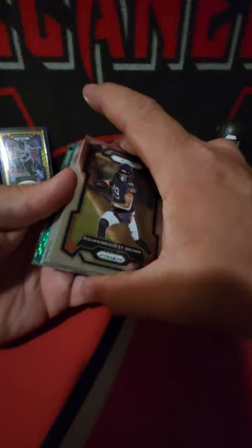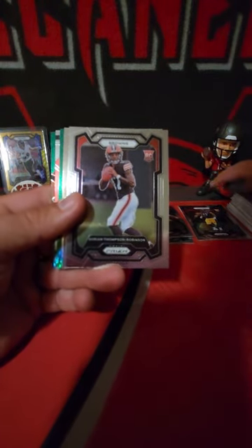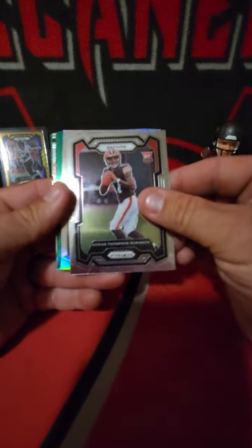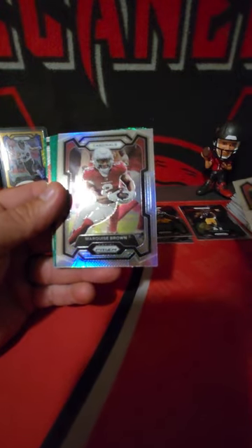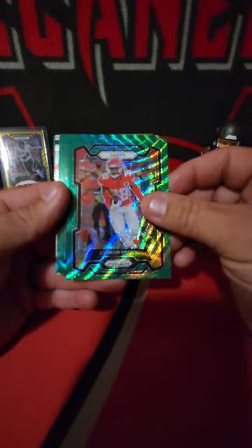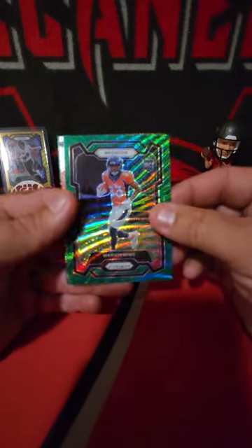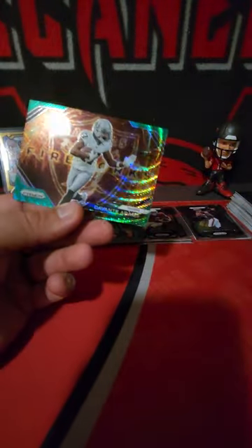I'm not sure what the going rate is on the Anthony Richardson green wave because I did not sell one last time, but I would imagine probably around $100. Just greens - we had a really hard time pulling purple and gold last time, hopefully we don't have that issue again. We got a DTR base rookie, and then for the Cardinals silver Hollywood Brown. Getting into the green waves we got Alex Singleton, La'Jarius Sneed, Alan Lazard - nice color match for the Jets - and for the Broncos Marvin Mims. Emergent Drake London and Davante Adams fireworks.